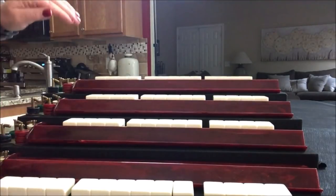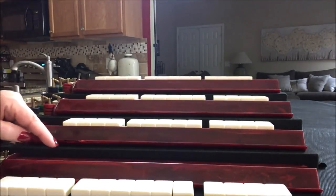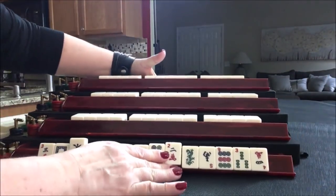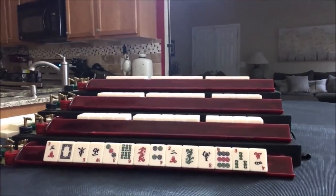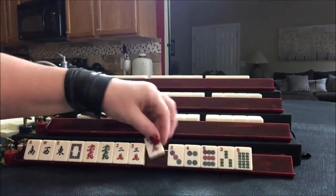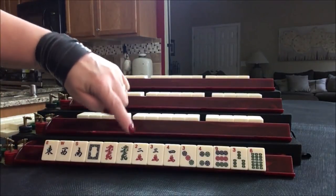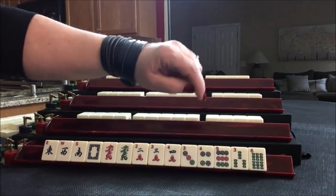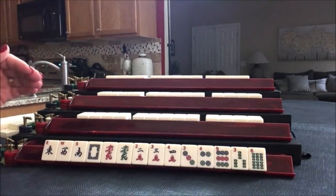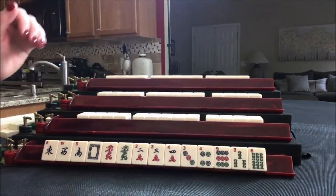Everybody has their tiles. Let's see what we can do for player one, also known as East. We have winds, dragons, 2, 3, 4, 3, 4, 3, 6. There's some consecutive run possibilities here. There's some 3, 6, 9 possibilities here.